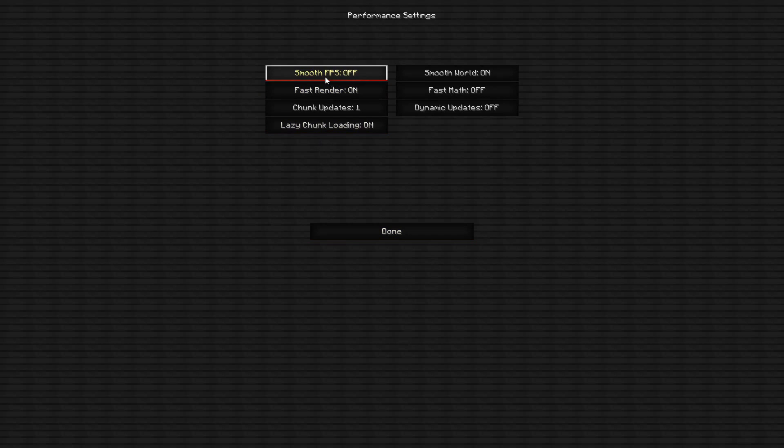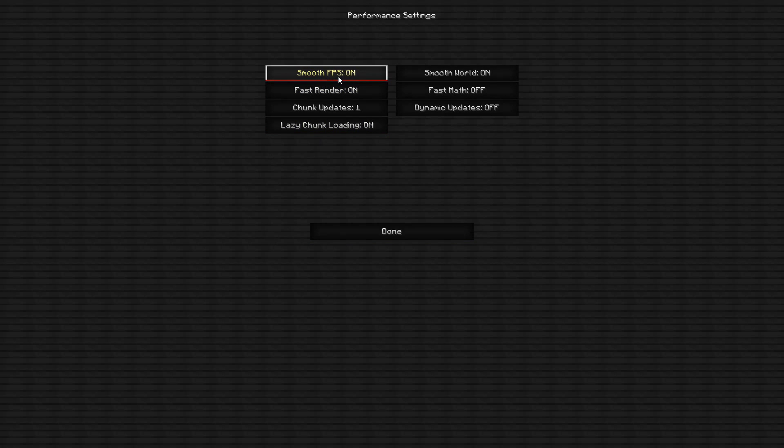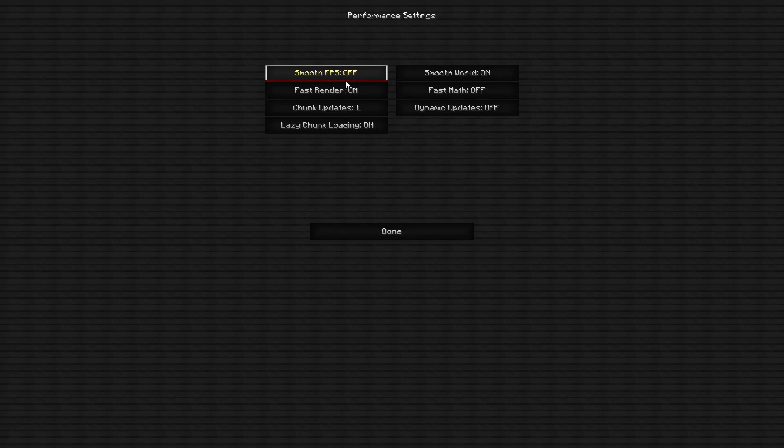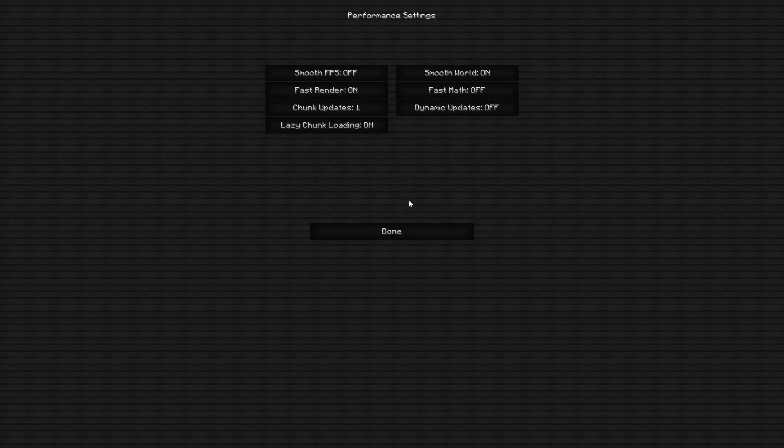Now go to the Performance tab. Smooth FPS — this is super important: do not turn this on for any reason. You will get 30 FPS or below if you turn this on. It's similar to V-Sync, which limits your FPS and messes with it a lot. Fast Render — keep this on. Chunk Updates — set to 1. Lazy Chunk Loading — keep that on. Smooth World — keep that on. Fast Math — off. Dynamic Updates — off.